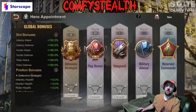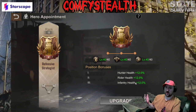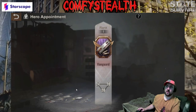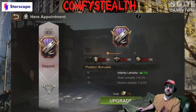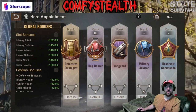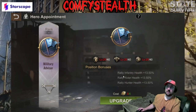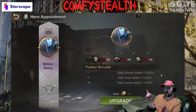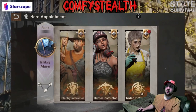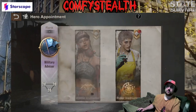Once flag bearer is maxed, go straight for the inventory health — 12 percent inventory health is a big increase and will help you considerably. After that, I'd still advise sticking to the old hero appointment and getting the lethality increase, because it's 12 percent across all three of your troop types. Military advisor is very good to have for the inventory health at level one, but you have to get all the way to level 40 before you even get the bonus.